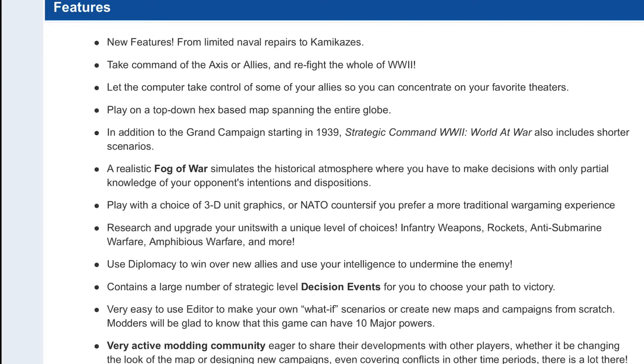Other new features: take command of the axis and allies and refight all of World War II. Let the computer take control of some of your allies so you can concentrate on your favorite theaters — I like that. Play on a top-down hex-based map spanning the entire globe. In addition to the grand campaign starting in 1939, World at War also includes shorter scenarios. Realistic fog of war simulates a historical atmosphere where you have to make decisions with only partial information of your opponent's intentions and dispositions. You can also choose between 3D unit graphics or NATO symbols for a more traditional wargame experience. Research and upgrade your units with a unique level of choices: infantry weapons, rockets, anti-submarine warfare, amphibious warfare, and more. Use diplomacy to win over new allies and undermine the enemy.